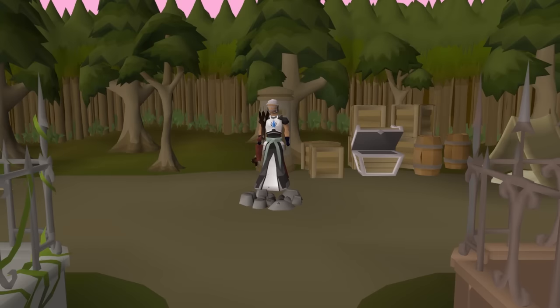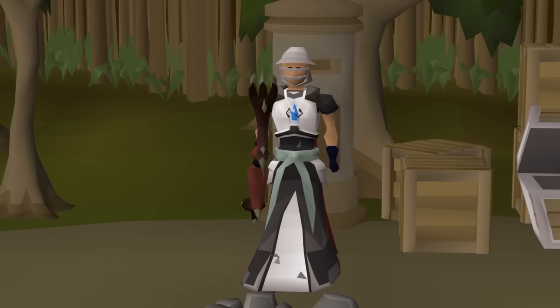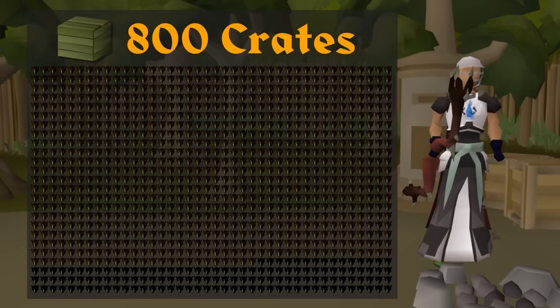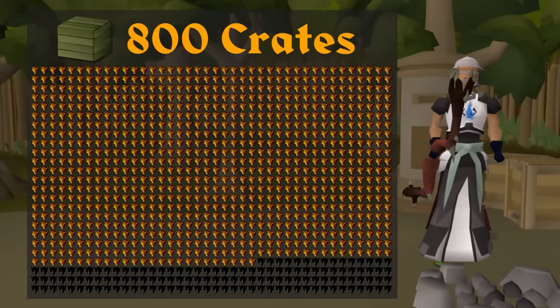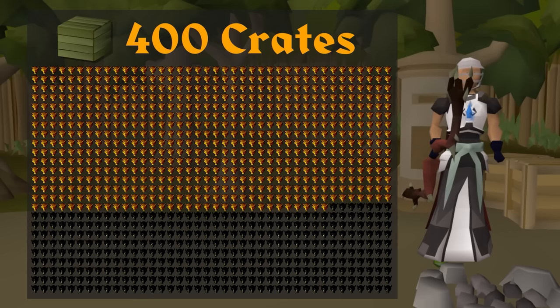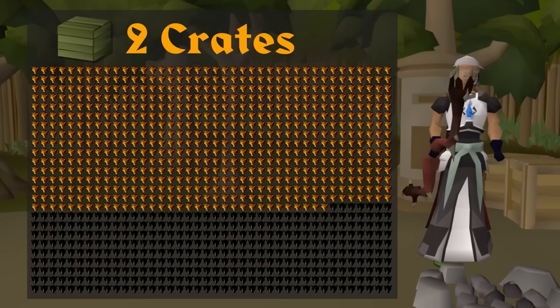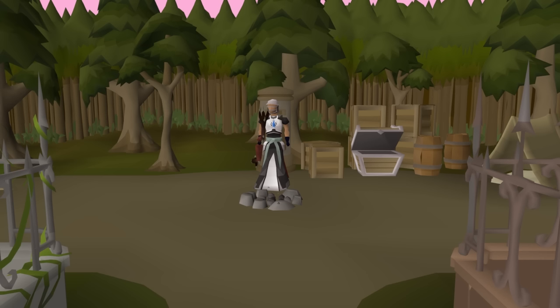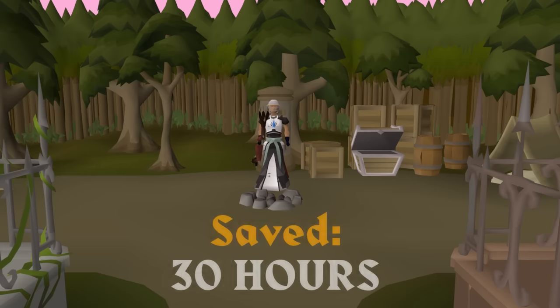Class is officially in session but today is only a half day - we're going to keep it really short. On this pet, putting it simply, we got dumb lucky. Let's say we have a thousand RuneScape players all going for this pet - at 800 crates open, 865 out of 1000 players would have at least one Lil Creator pet. At 400 crates - the drop rate - 633 players would have at least one. At 2 crates - the rate I obtained this pet - only 5 out of 1000 RuneScape players would have gotten the pet by now. We are in the lucky 0.5 percentile for Lil Creator. I ultimately saved myself over 30 hours and 600 soul wars games.